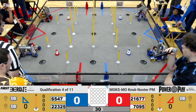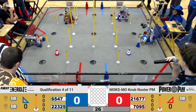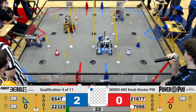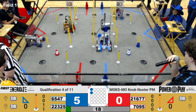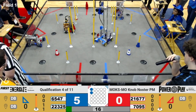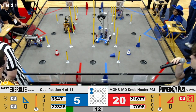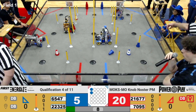Two, one, go. As the autonomous starts, Cobalt Colts get a quick score of a cone onto that low junction point. They've picked up another one. They're looking to get it on the high, but no — the spring was bouncing a little too much for them to find that second score.